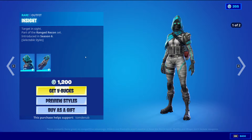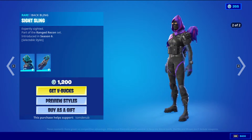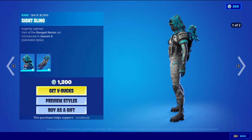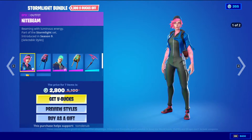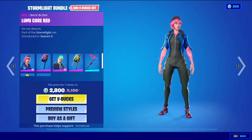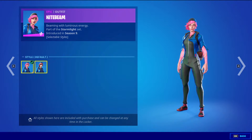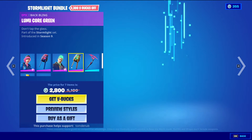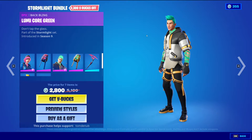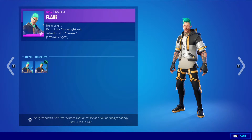Then we have Insight with the Backwing Sight Sling, Rare Skin, 1200 V-Bucks. Two styles: the default blue one with a little bit of gray, and then the black and purple. And then we have the Stormlight Bundle, which comes with Night Beam with the Backwing Lumicore Red, Rare Skin, 1500 V-Bucks. Two styles — the default glow style and the no-glow style. And then Flare with the Backwing Lumicore Green, Rare Skin, 1500 V-Bucks. Two styles: default style and the no-glow style.